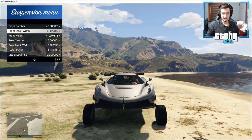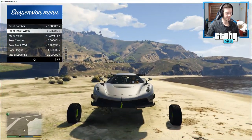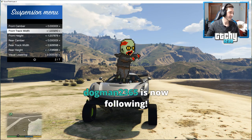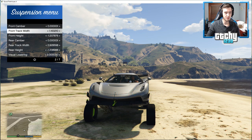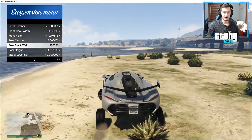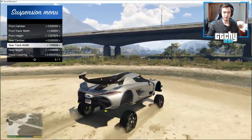We can take the front wheels super wide but that's a little bit ridiculous. Let's make the rear track width match - looks like 1.16 in the front. Now it's going to be a little bit less prone to rolling.